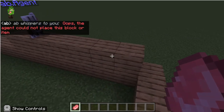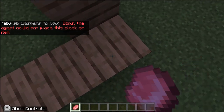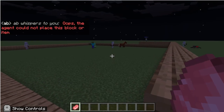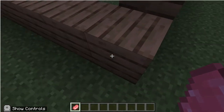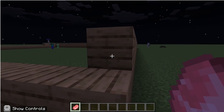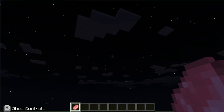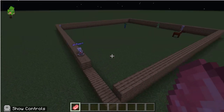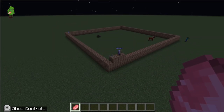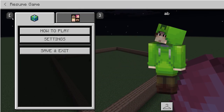Once it gets to the end you're gonna see what happens — it gives you a notification. But the next time the agent gets to that block, it will not show that notification; he's just gonna build right over it. You don't have to worry about placing another block there. You will still have to build the roof though. So this is how to make an easy hotel in Minecraft Education Edition — as you can see, he just went over it with no notification.